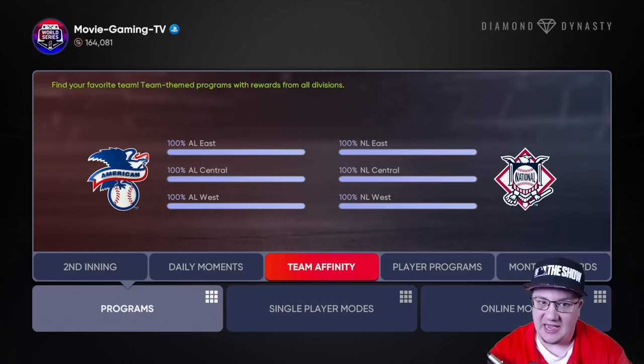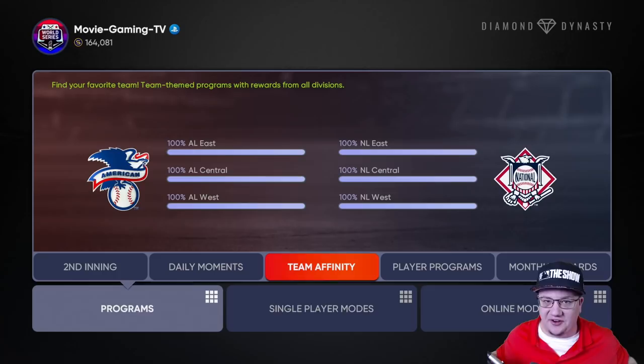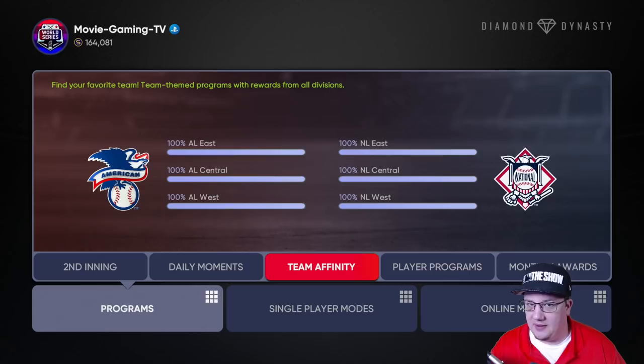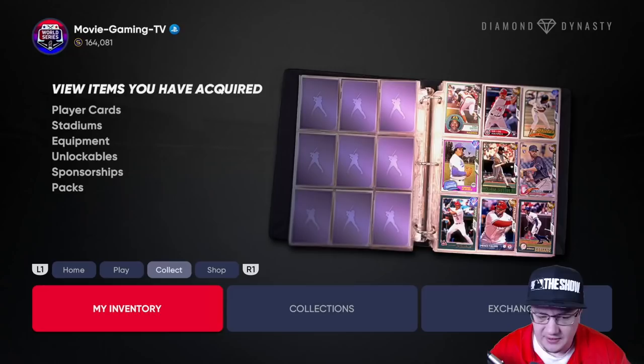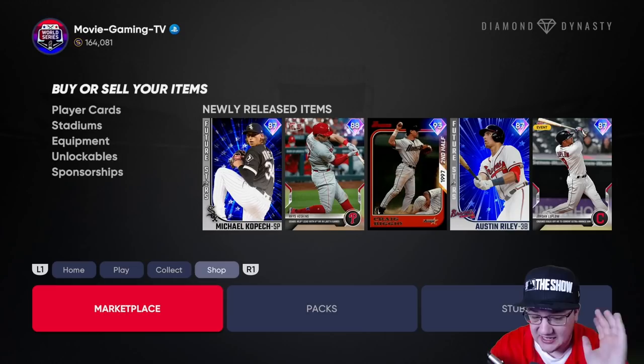The end goal of beating the USA conquest map is like 50,000 stubs — that's pretty good and it wasn't very difficult. You're getting a lot of innings toward team affinity, maybe paralleling some of your favorite cards. The USA conquest map is very very good this year and I'm not seeing a lot of people talk about it. It's a great way to grind, especially if you're just getting your feet wet. Very easy — you can just chill, watch a stream, flip in the market while playing. Don't sleep on it.